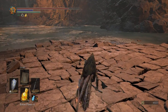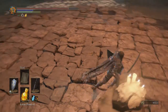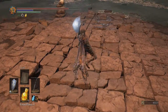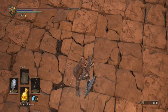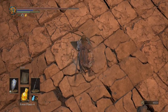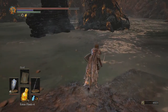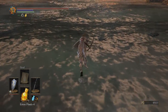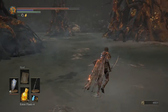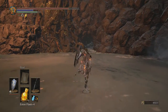Hey guys, we're back on Dark Souls 3 and I have a little bit of a secret area to show you. There's an area somewhere out here that you can fall through, and you're gonna fall through to a bonfire. Exactly where you fall through is what we're gonna figure out together, but hold on - first of all, what is this over here?